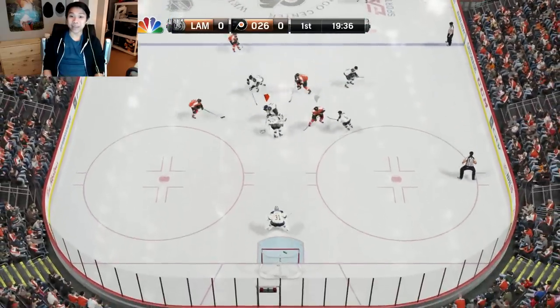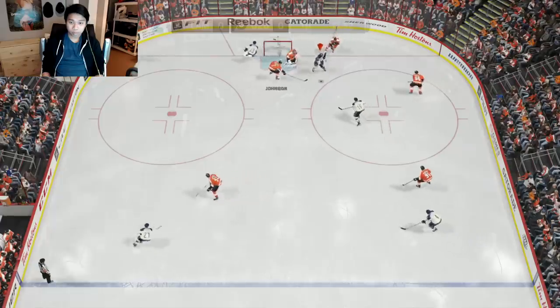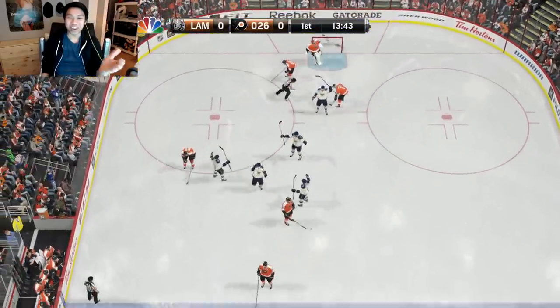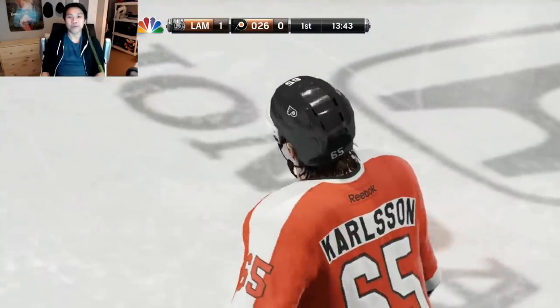We get the game going — what a poke check by Cam Fowler, just saved us a goal! And there is Ryan Johansson scoring us a goal early in the first period off Blake Wheeler and Andrew's line. Love that early lead!